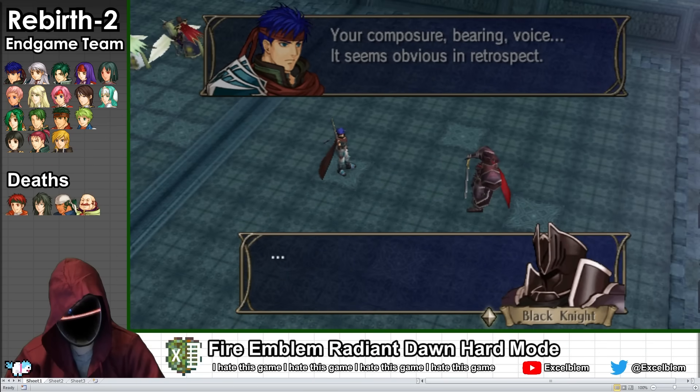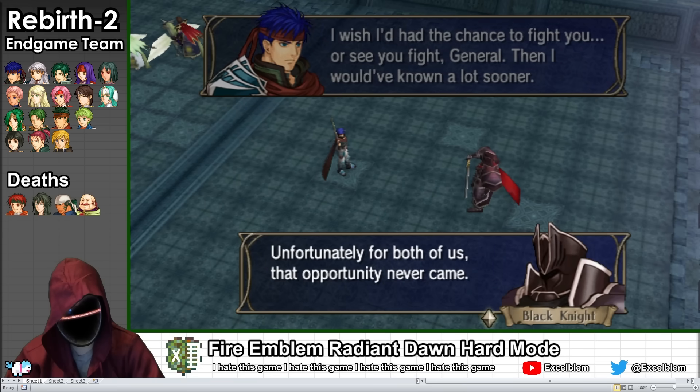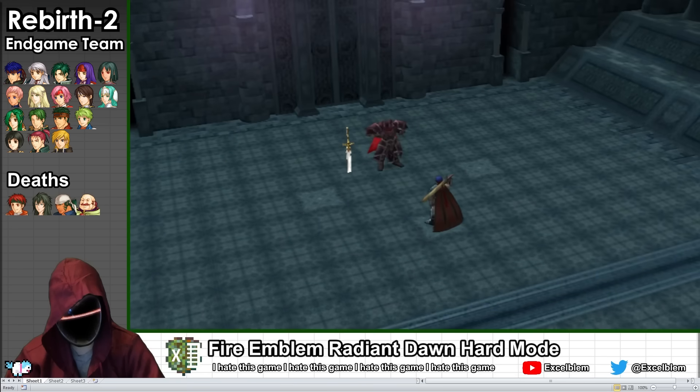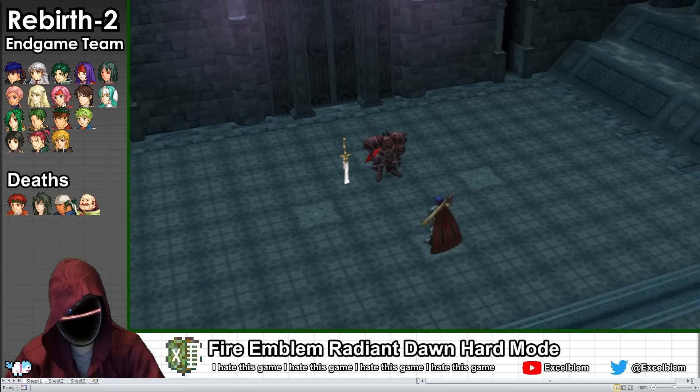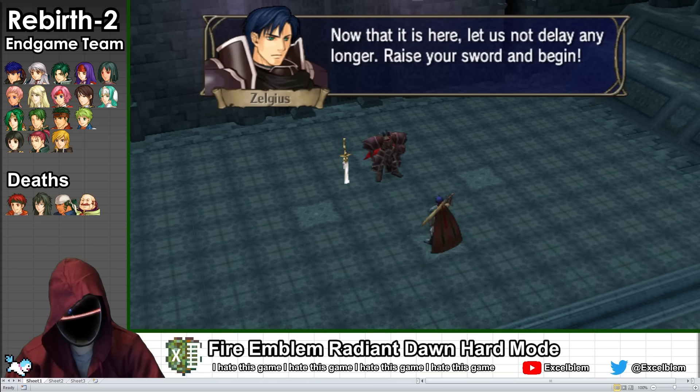Zelgius killed Ike's father to see if he had surpassed his former master in swordplay. However, he was disappointed by how easily he won, so he went through a convoluted multi-year process to develop Ike into a powerful swordsman for a greater challenge — similar to how I play Fire Emblem in convoluted ways to make the game more difficult for myself.